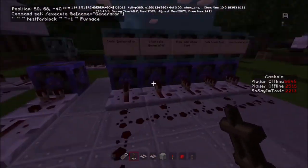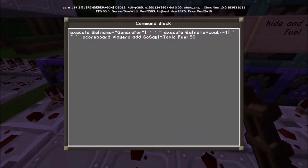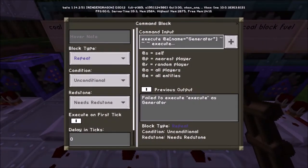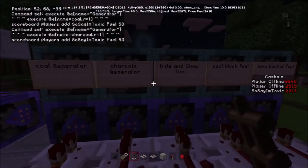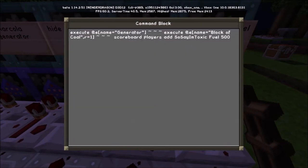We're doing a coal generator — checking to see if we're executing at the generator and if there's a coal item within one tile. If there is, we add to the scoreboard 'fuel'. The same applies to charcoal. There's also a coal block which adds even more, and a lava block which adds even more.